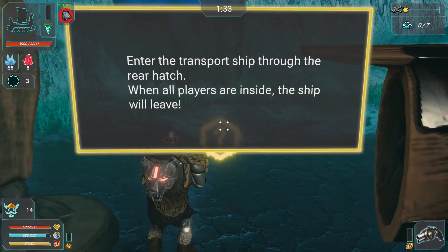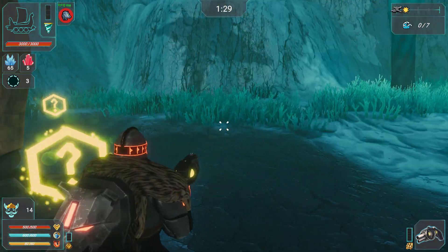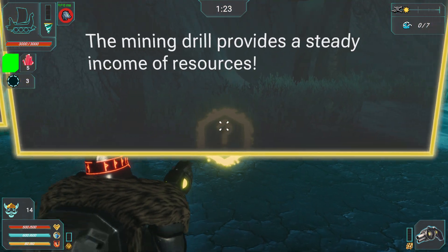Shift to shield. Enter the transport ship through the rear hatch when all players inside the ship will leave. Mining drill provides a steady income of resources.